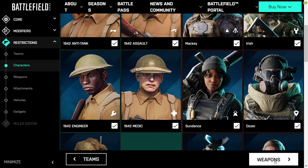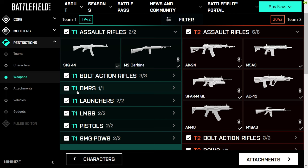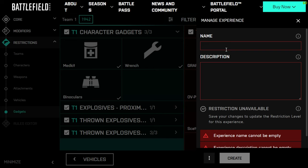We can take away some of the classes. Then we've got weapons — some of these are hidden behind progress bars, which is a bit annoying. I really think for Portal everything should be unlocked, like in Call of Duty private matches. We could limit the number of guns available, edit the attachments available, edit the vehicles available, and the gadgets available — for example, you may want to take the grappling hook away if you wanted to.